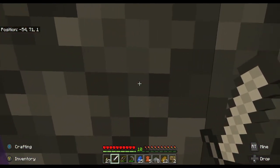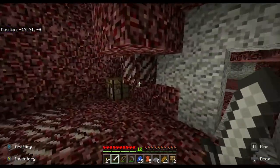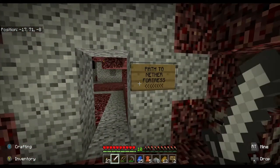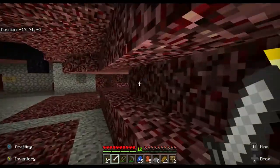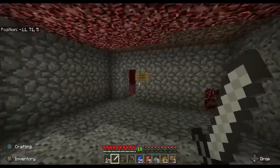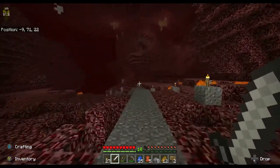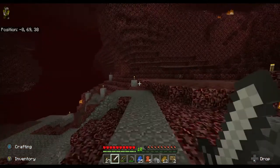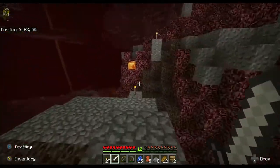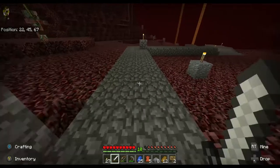I'm going to jump straight into the nether portal now. That's where you come out into the nether — there's a crafting table over there. And as you can see, there's a path to the nether fortress. I've actually built a path out of stone cobblestone from the portal all the way to the nether fortress. It stands out really well — just follow this stone road all the way over there. It is a long, long road.